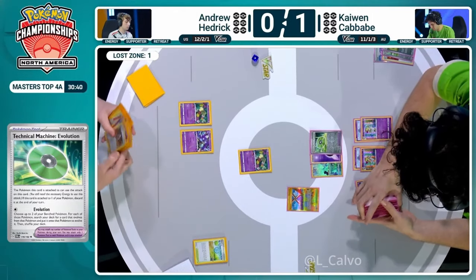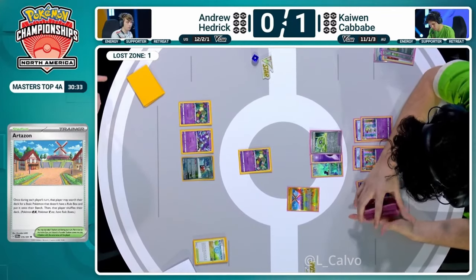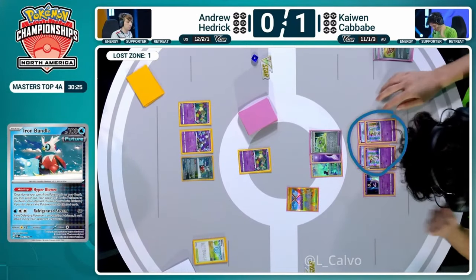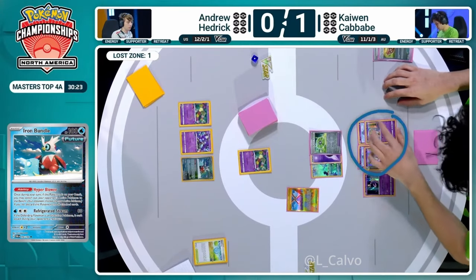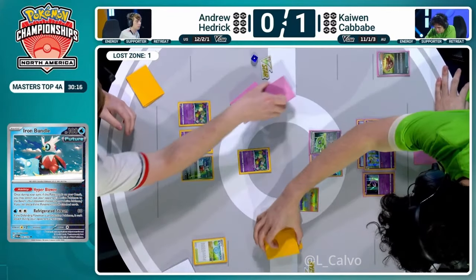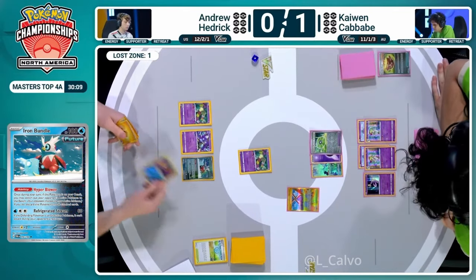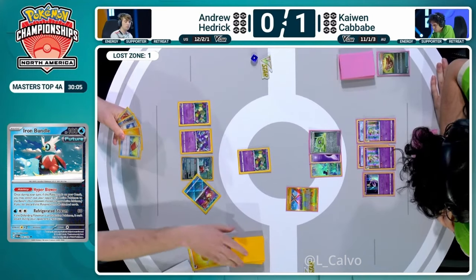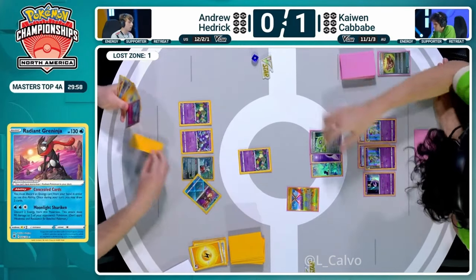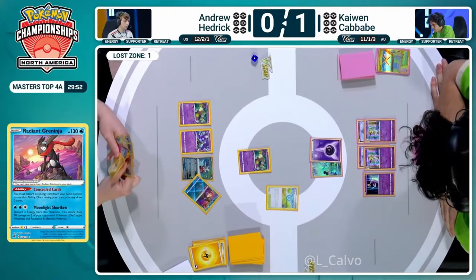Back to Andrew Hedrick's side - going into the deck immediately for that Artisan. Manaphy is currently protecting these double Kirlia really well. Iron Hands would be Andrew's ideal Pokemon to follow this up. This Technical Machine does need to go to the discard file - it's an easy thing to forget. Most tools remain in place, but the Technical Machines get immediately discarded after their use at the end of the turn. We've seen Concealed Cards from Andrew Hedrick, drawing two more cards from Radiant Greninja's ability after a discard of that Lightning Energy.